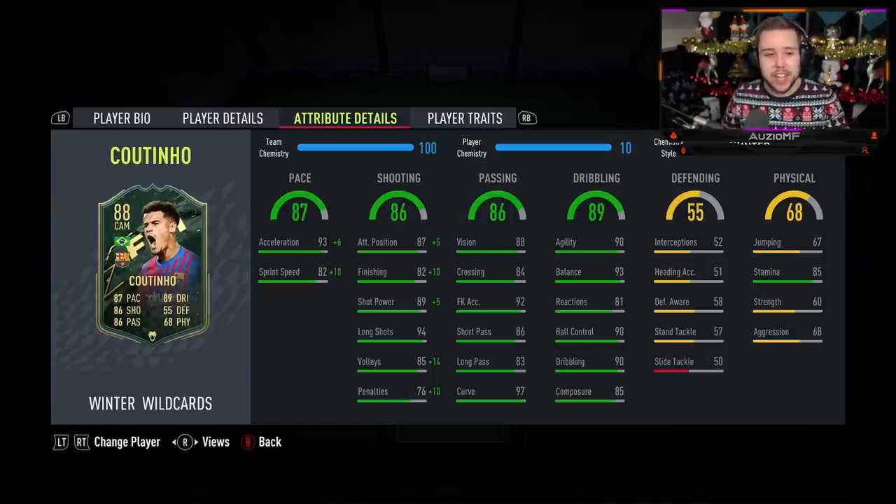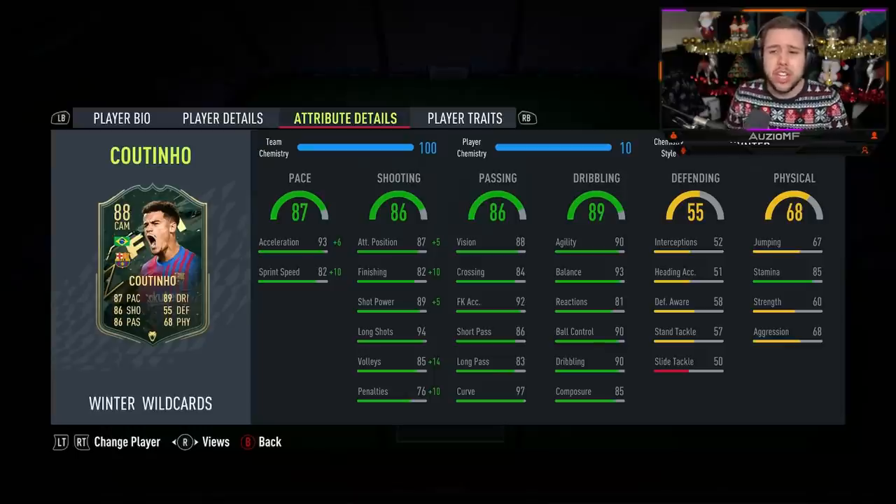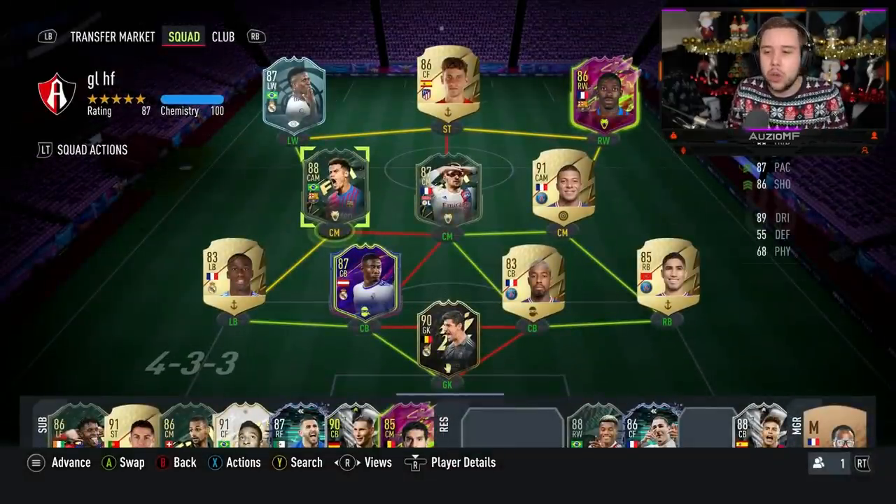The thing I noticed with the physicals is they've upgraded the stamina by plus 11, and that is a huge W from EA. If they had just given it a plus 5 up to like 79 stamina, that would have hurt — especially in a CAM position, 79 stamina isn't the greatest. But 85 stamina is very good. He also has 60 strength and 68 aggression, which obviously isn't the greatest, but Coutinho isn't the most physical player anyway.